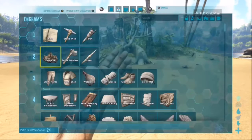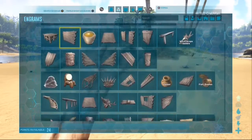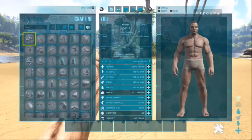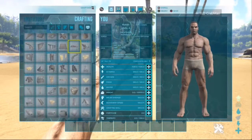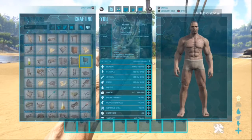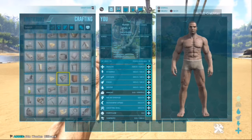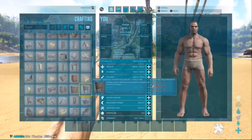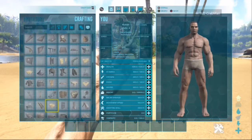I already have a video out but it wasn't very descriptive — it was just showing you what the trap looked like. This is for those who want a more in-depth look. It's a simple, easy build for those who want — whether you're a mega tribe, an alpha tribe, or whatever — a simple easy way to tame one of these guys.